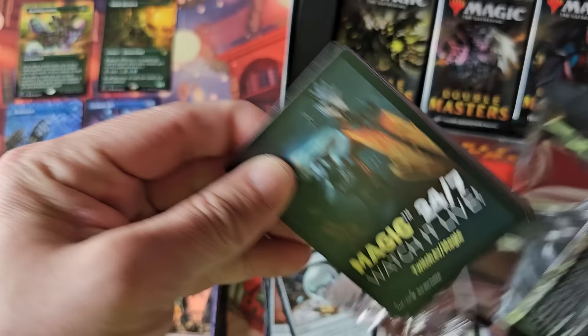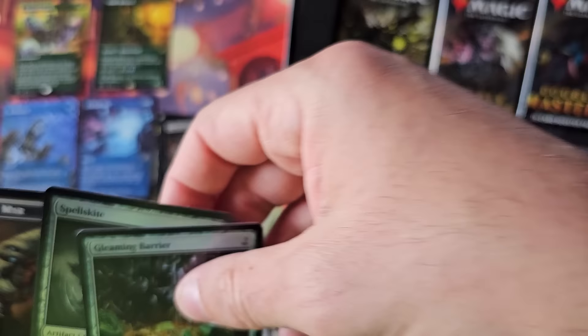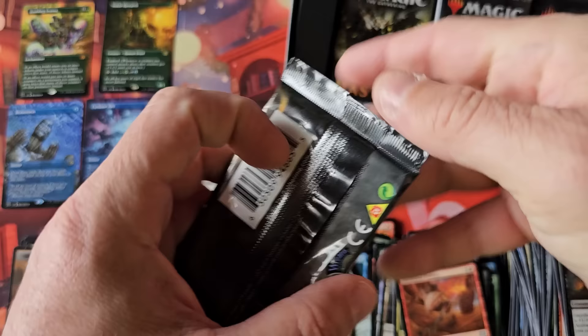So I think between the two — Boulder's Gate, or Commander Legends 2, collector boxes and Commander Masters — a Lux Cannon, haven't seen that in a while. And a foil Spell Skite — wasn't that a $20–$30 card back in the day? I think those two sets are going to run kind of neck and neck.